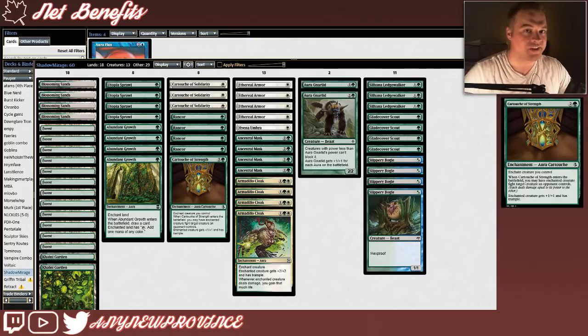Our last aura that targets a creature is Cartouche of Strength, for a little bit of added interaction. It costs 2 and a green to give enchanted creature +1/+1 and trample, but the best part is that when Cartouche of Strength enters the battlefield, you may have the enchanted creature fight a target creature an opponent controls, usually effectively removing that creature.